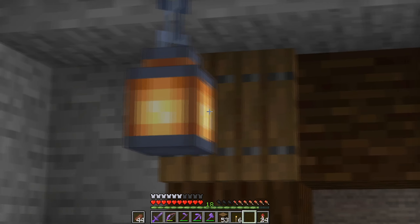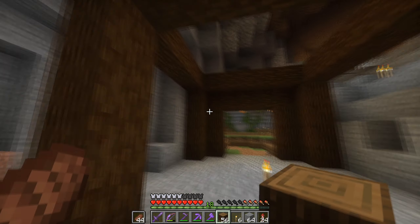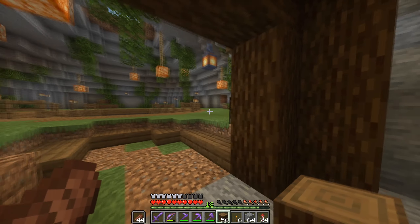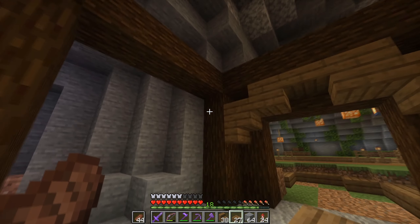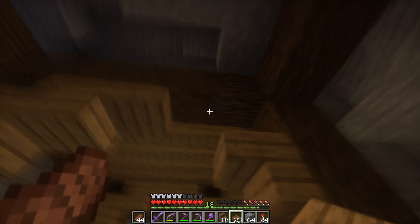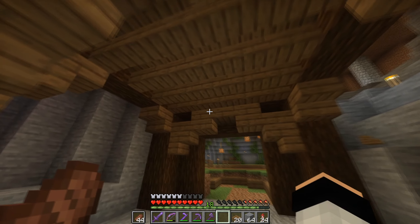We're going to make the entrance something like this, with some spruce logs on the side and then some trapdoors here. That's nothing special but I think we'll go with that - maybe I'll change it in the future. We're already one minute in and I've used more than a stack from the 4 stacks I gathered. This is kind of the shape we're going with. It looks terrible right now but there's no detail yet. I don't know what it's called but it looks cool with some stairs here.